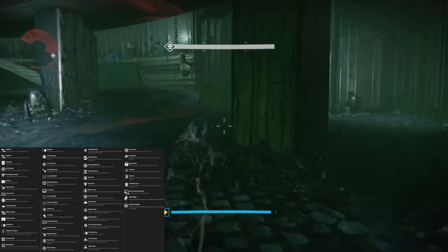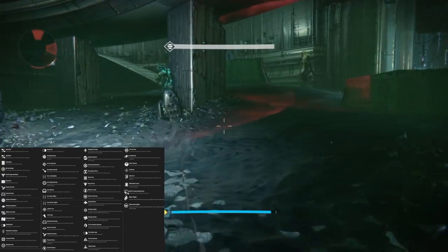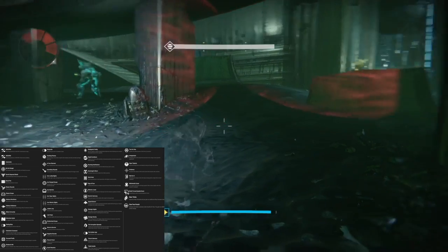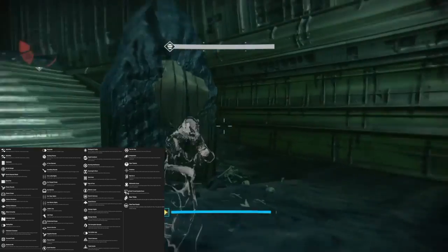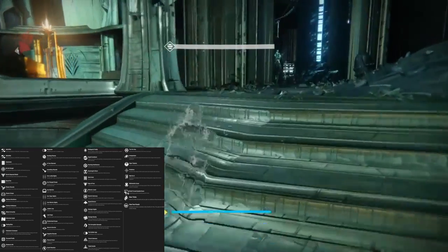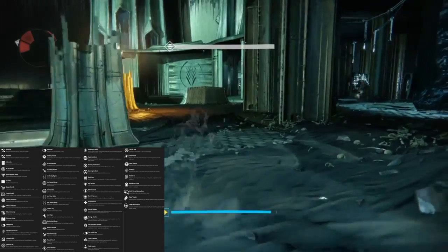Then we have Incendiary Rounds, and in the description it says the same thing as it did for Chasm Rounds — this weapon fires faster and more accurately the longer the trigger is held. So I'm assuming Incendiary Rounds are going to set our enemies on fire. Not sure what Chasm Rounds are going to do. Let me know in the comment section what you guys think.